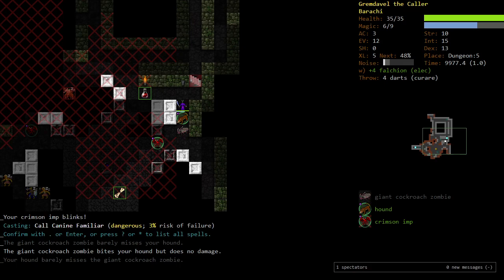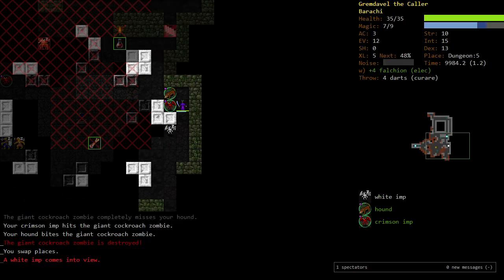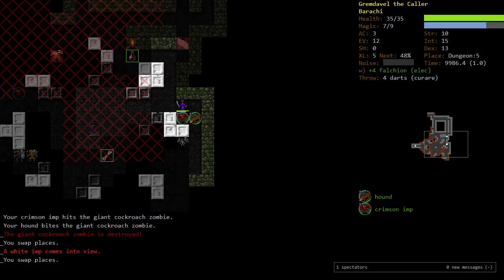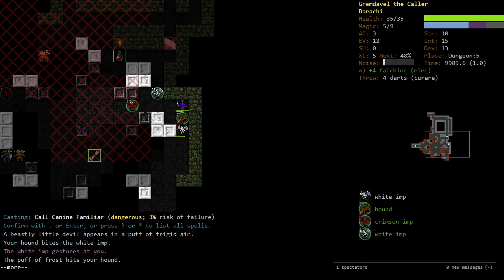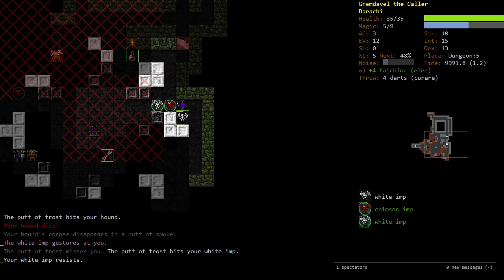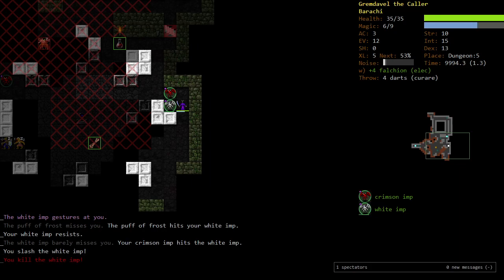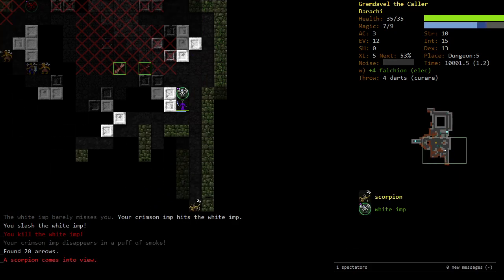Cast another canine. That undead roach wasn't scary, but that white imp is a little scary. We have our own white imp here, but it killed our dog. We killed it. Let's keep in mind we have a better weapon now. Scorpions are scary because they can poison too — we're in a scary place.